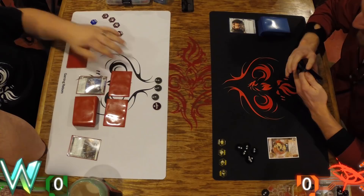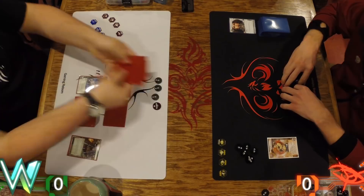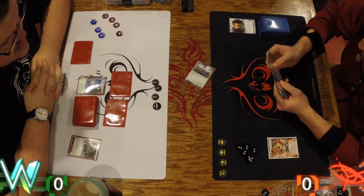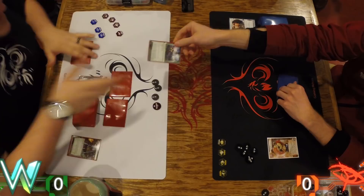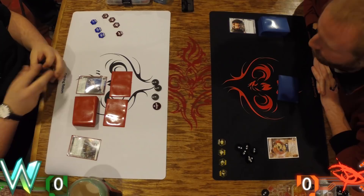This is the new wave of Anarch deck. We're checking HQ here. For anyone interested, we're using data tokens for credits and click trackers. There's the Root — tough one to trash. You know it's going to be hard to trash when it's down, but can you take the early tempo hit of trashing it out of hand? I probably should have trashed it there, since you'll come back in last click — which is also not necessarily the smartest thing.